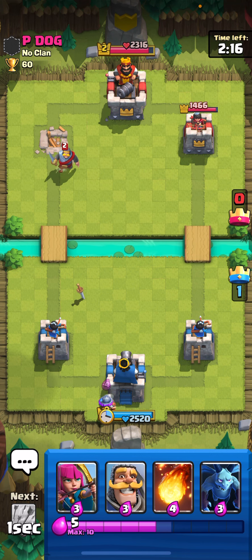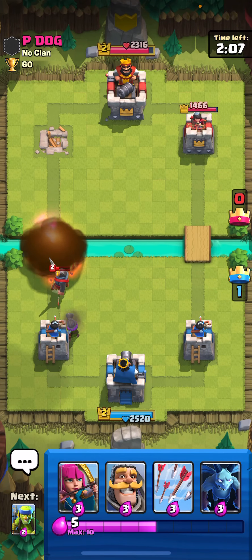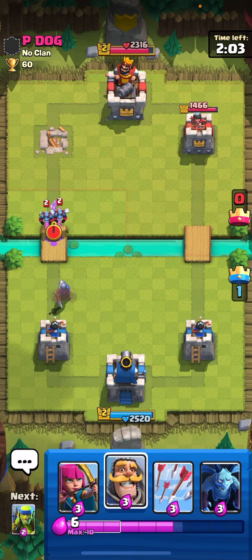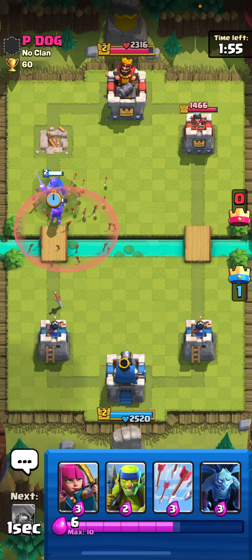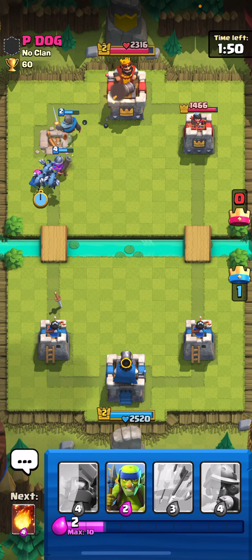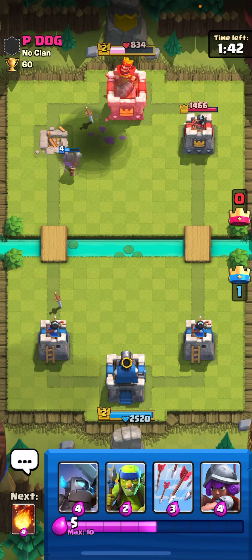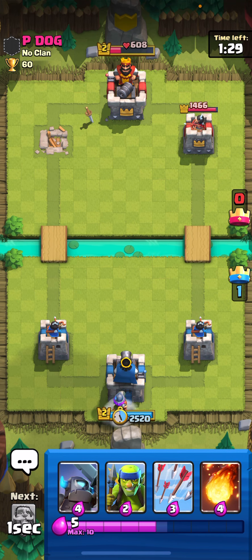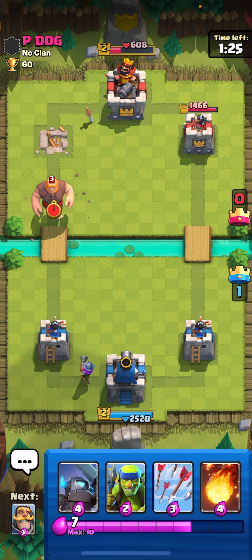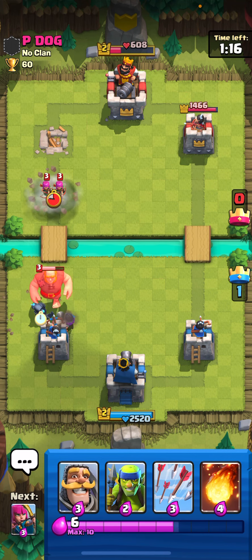I'm going to put Musketeer at King Tower and see how this works out. Fireball everything, because we killed his Musketeer already so we don't need to save the Fireball. We can put Knight to tank. He just Arrowed. We can put Minions and Archers. He Fireballed but missed the Musketeer. Now we can wait until we have higher Elixir, then put Musketeer again right here at the King Tower. If you can, put higher Elixir stuff right at the King Tower, or like slower cards like the Giant, because when it walks it'll take a long time and you can save up Elixir.